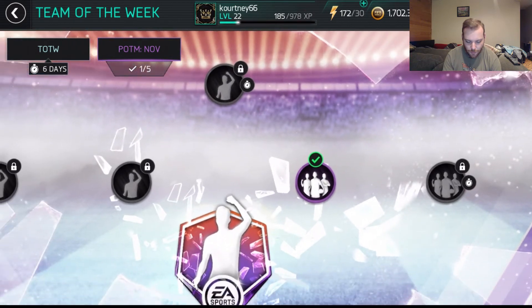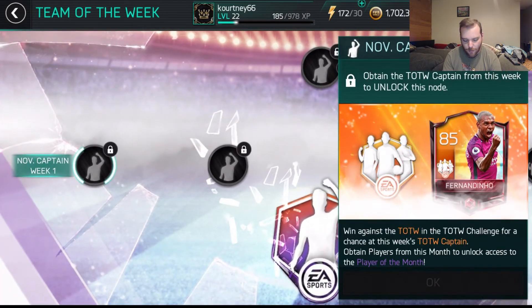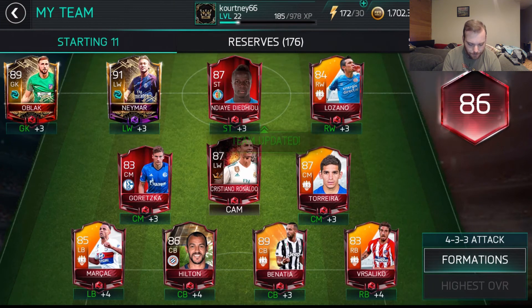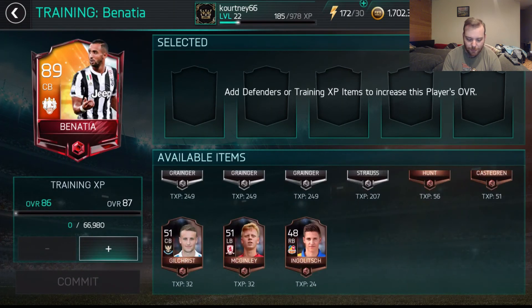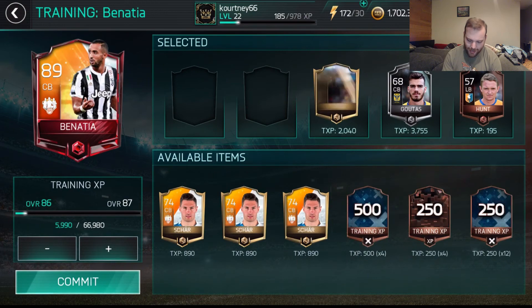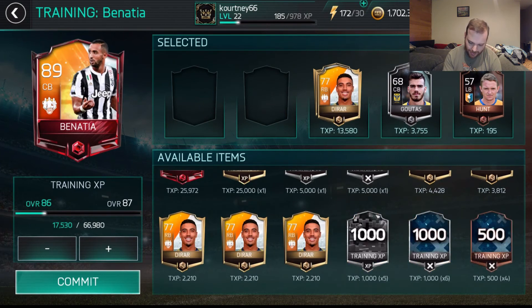So we unlocked one of these - this is week two so we are on week three now. We didn't do anything for week one or week two so we're not going to be able to get the Player of the Month, but I'll take that any day of the week. We're going to go to highest overall, update team - there he goes: Benatia, center back, 89 overall. He is unauctionable so he's not a tradable player. Let's use up that 250K we just earned and try to level him up at least one level.